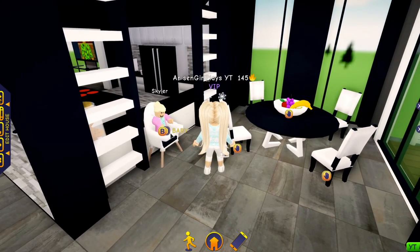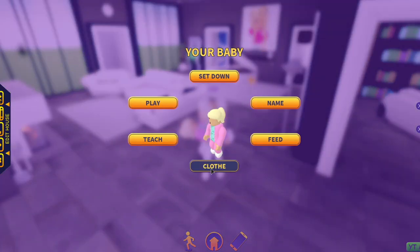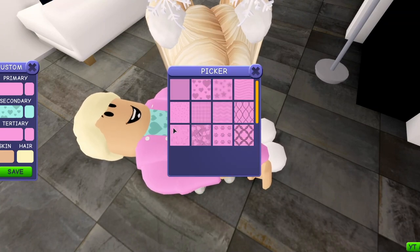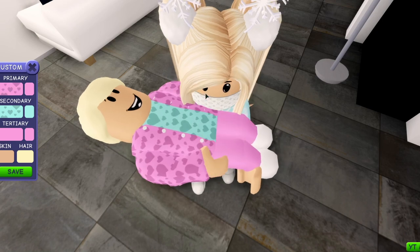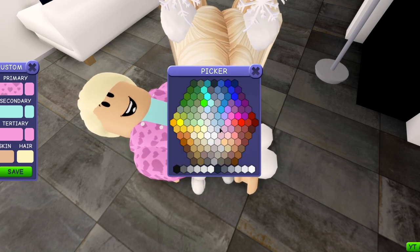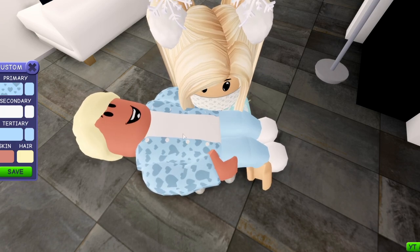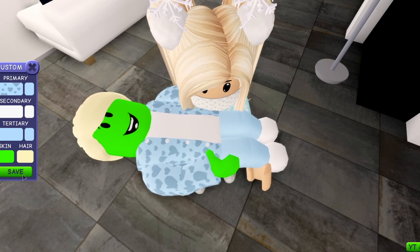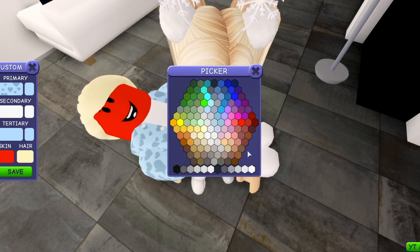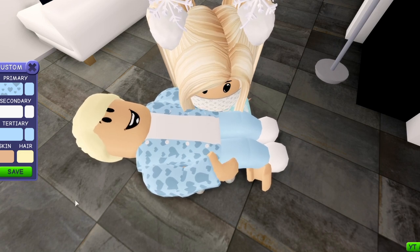You also have some options to customize your baby. By clicking on your baby, you can change not only the color but the pattern of their outfit. You can also change their skin color — you could do green, you could have a red baby, whatever you want. You have no limits on what color you make your baby. Hit save and your baby has all new clothes and is looking ready to face the day.